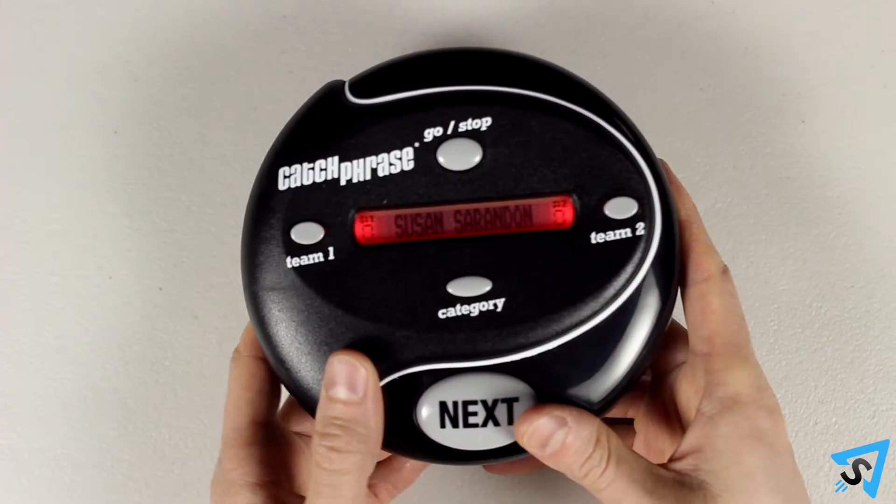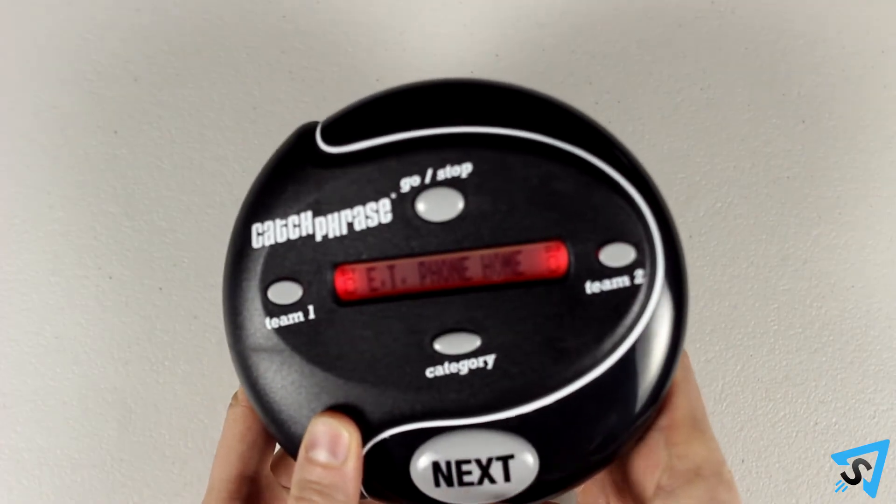As soon as your team correctly guesses the word, hand the game unit to a member of the other team. Play continues with that team pressing the next button and giving clues to their teammates. This process repeats until the timer runs out.